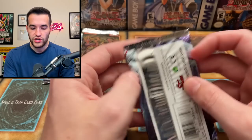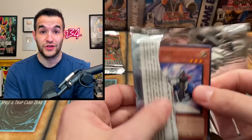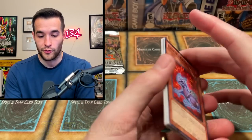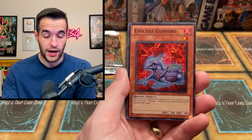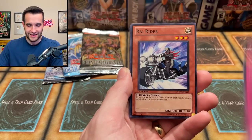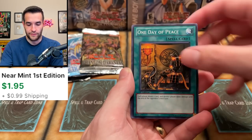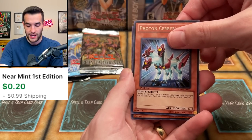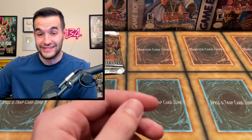Four packs to go — it's Photon Shockwave time. We just need one big pull to really salvage this opening because right now it is not great. I can't wait to see the total — it's probably like $3. If you feel bad for me, give me a comment down below, hit the like button, subscribe. The Violano, Zinmerk, Ray Rider, Acorno, One Day of Peace, Senior Silver Ninja, Photon Cerberus, and a Pine Kono.